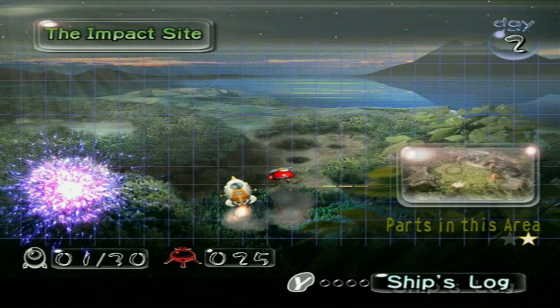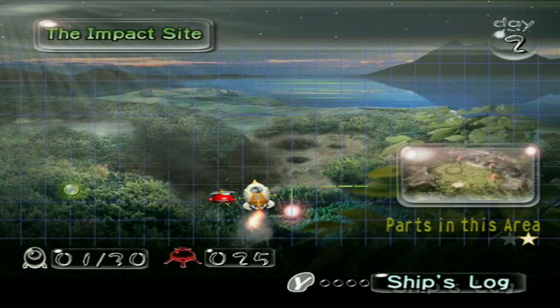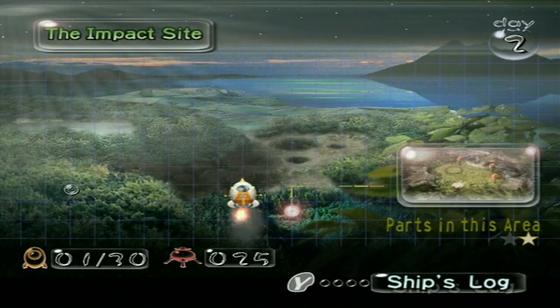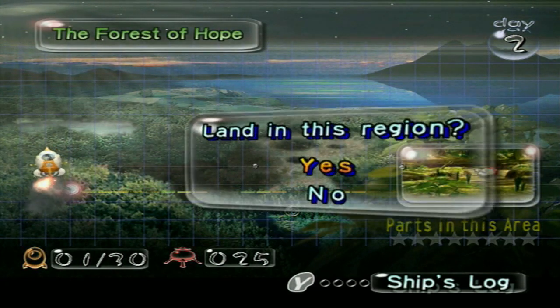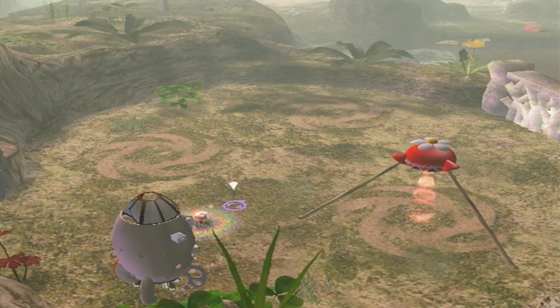Save complete. Head back up into lower orbit. While we usually would do a day of video here, seeing as how the impact area was kind of a tutorial area and it's not that long, I honestly think it's best if we actually do the Forest of Hope on the first day as well. Let's head on down there and hopefully we can find some more ship parts. It's time for the most iconic song in this series — I love the Forest of Hope's theme because it's just one of the most relaxing themes in this game.